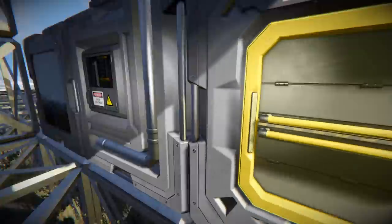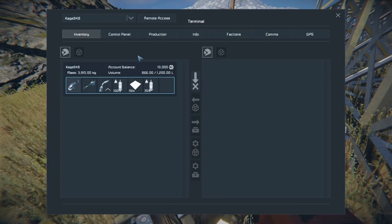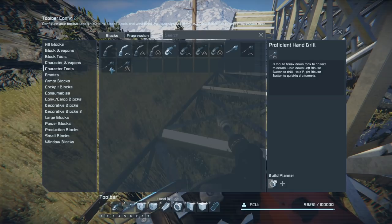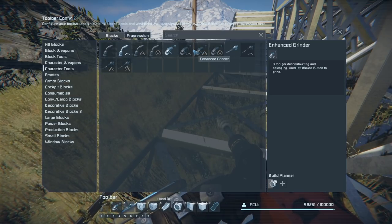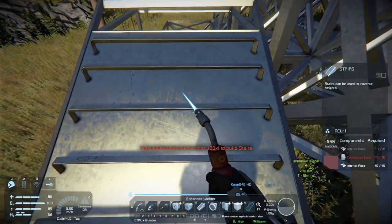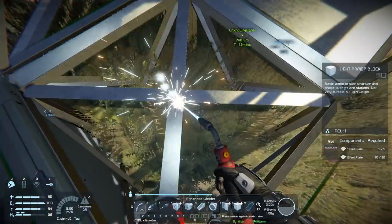I'll save this welder in case anything bad happens to me. Let's see how much better this thing really is. I need to come up here, press G, go to character tools — yeah look at this, there's even an elite hand drill! So there's enhanced, proficient, and elite. Let's put that right there and now this should be a little bit faster. Let's try right here — yeah, that's definitely faster.